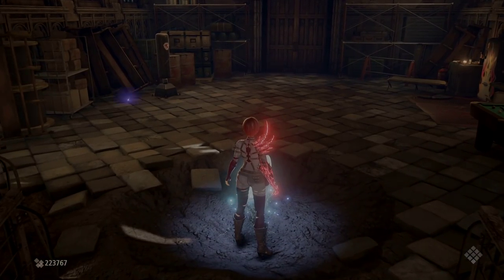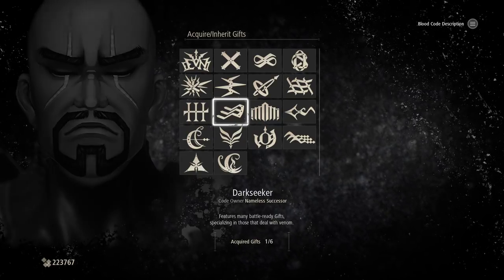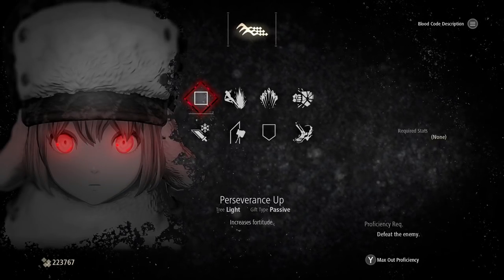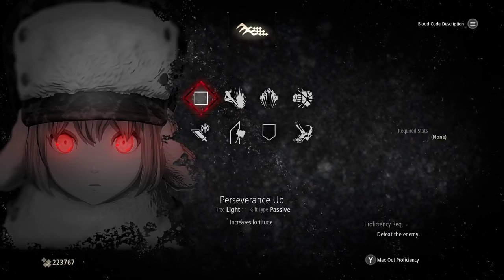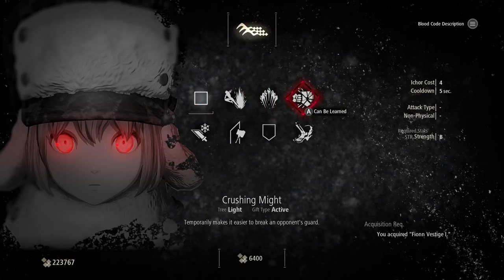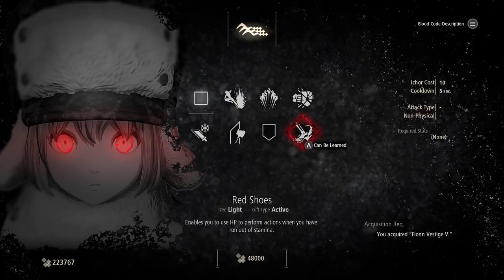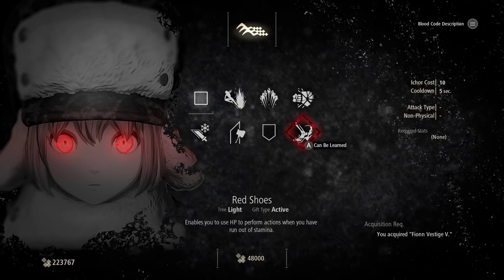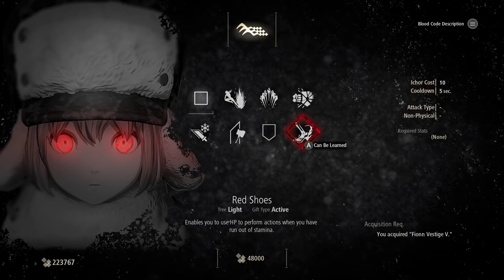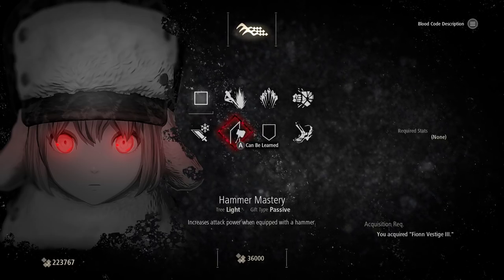Before we wrap up, I want to talk briefly about the Fion blood code because there are some things in it that are worthwhile. The Fion blood code is kind of a strength code based around hammers — hammers are basically not great, but there are some things that are really good here. Red Shoes is actually a pretty cool buff: even if you're out of stamina, you can still attack or roll. This is unique to the Fion code. If you want to use hammers, hammer mastery is here. Frost Weapon — I'm a big fan of weapon buffs.